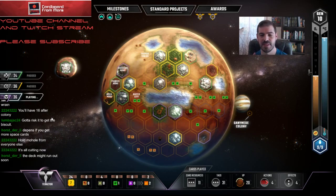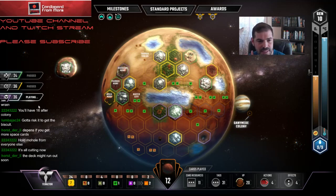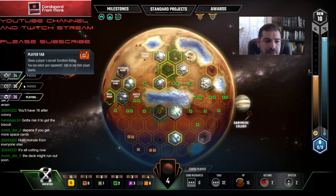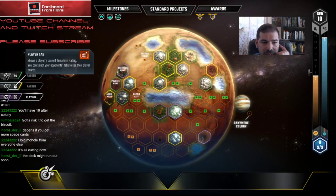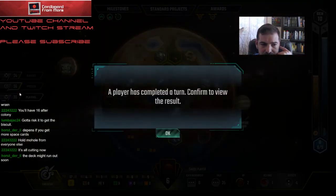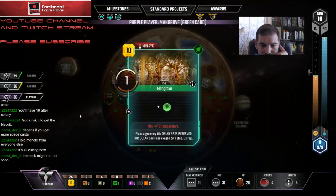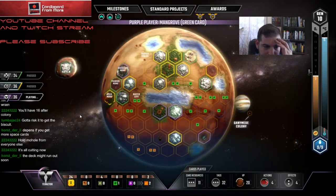I think if this game goes another round, I'm losing for sure. He's got 20 VP, I've got 15, but I've got 19 with the space colony. He's got nothing on the board. Oh, come on — well played.